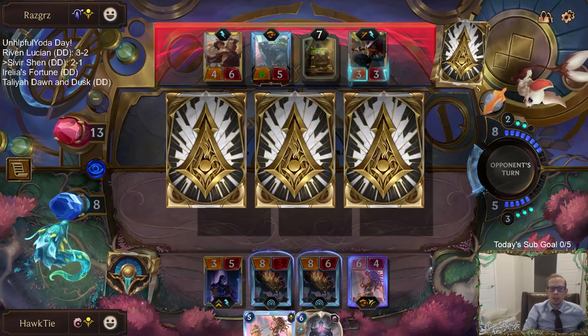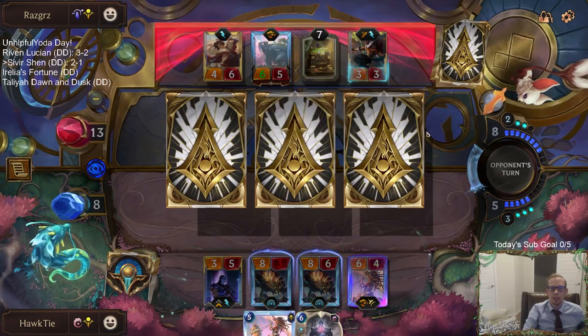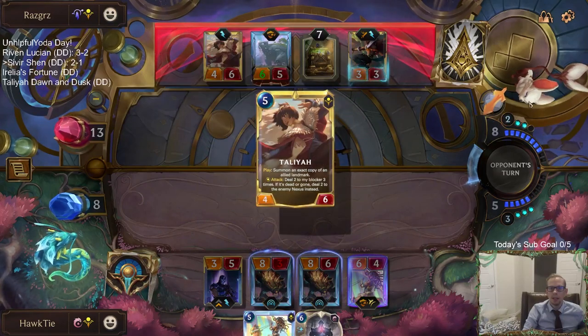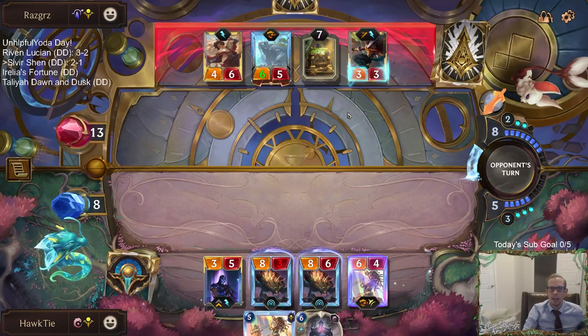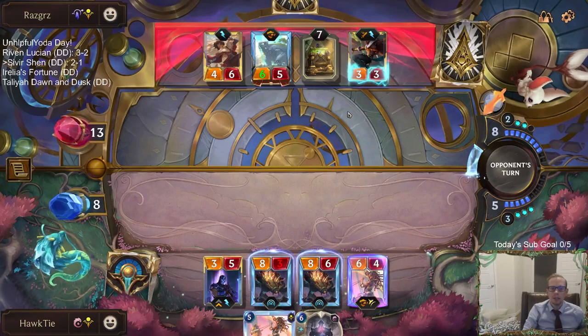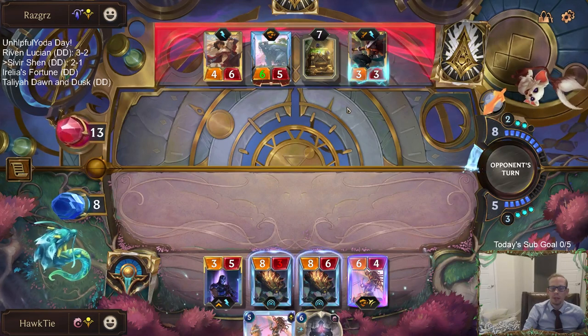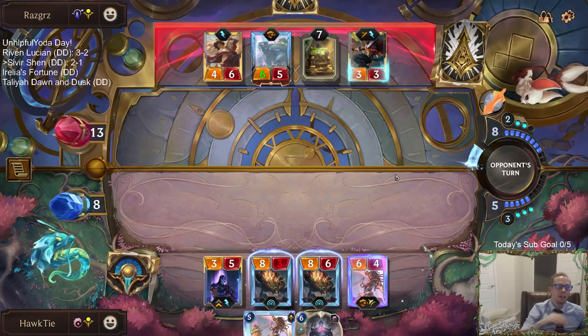Maybe they just drew this Talia for the round, and maybe they just had Action as their other card. But if they had Action, they would have played Action last round and gotten the Warlord countdown started a round earlier. So I think they had that Talia still — I think they made some incorrect blocks thinking they had it with another Talia.